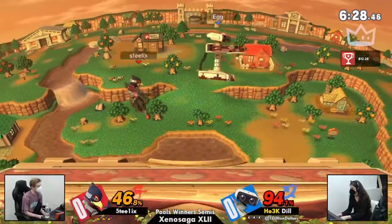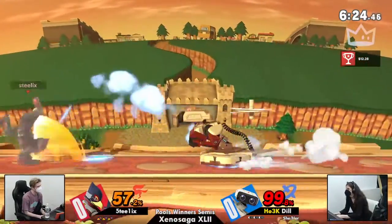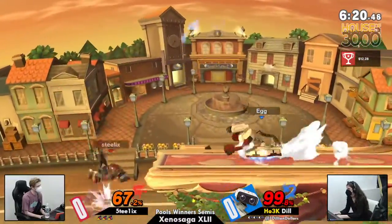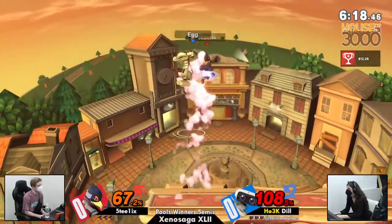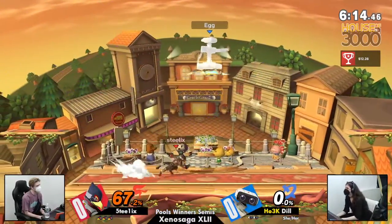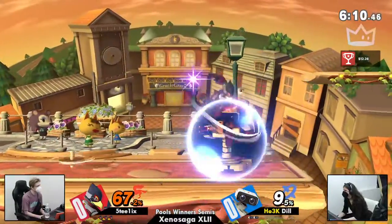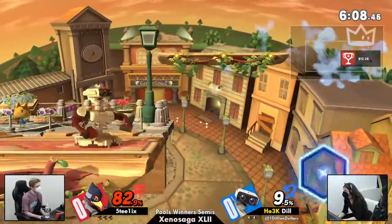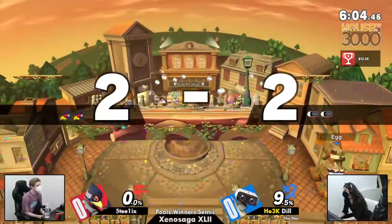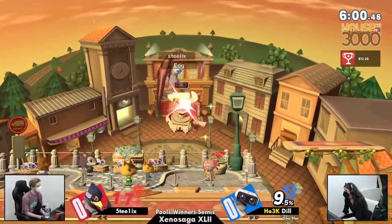Steelix swinging a little bit too early there with the down air means Dil's going to be making it back to stage. And you can already see Steelix not only using the reflector to get rid of the projectile problem, but also just using it as a space control tool. And there we go — the up tilt to back air. Steelix is going to be taking the first stock in relatively short order, only 67%, but now you're off stage against Dil.